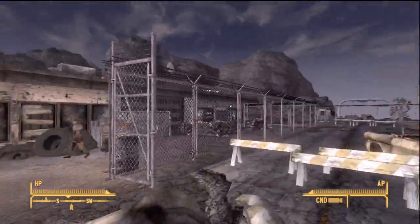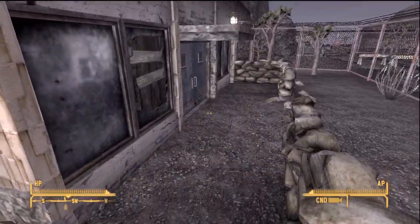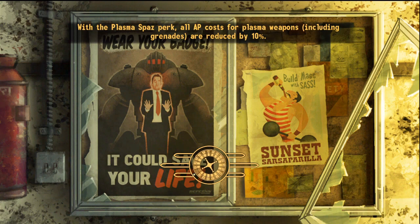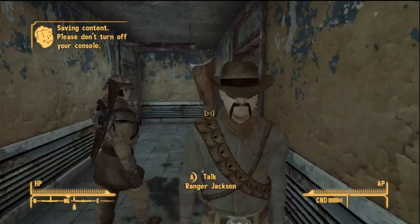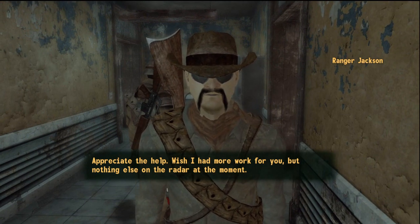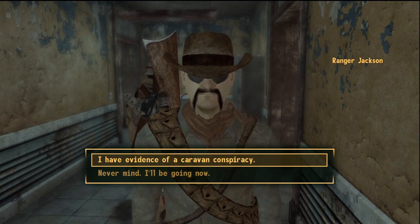Let's go talk to Jackson, all the way back at the Mojave Outpost, which we are idolized by — so he should listen to us. We know Jackson, we've done quests for him. We're idolized by the NCR as a whole so they should listen to us. Does he have heart-shaped glasses if we took his hat off? I think those are heart-shaped glasses.